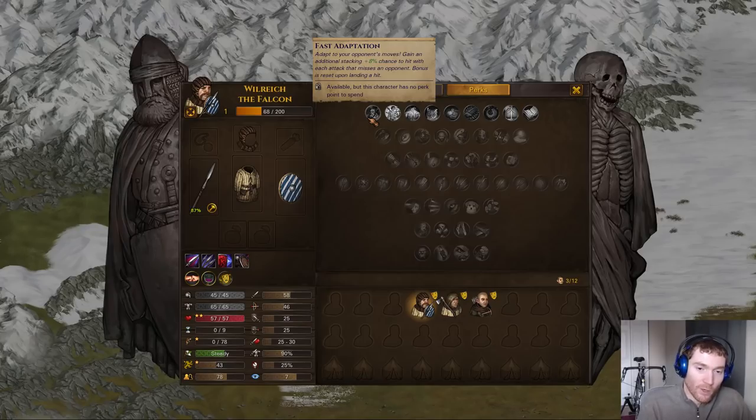I find Fast Adaptation useful on classes that stun. I build some stunners to control high priority targets like sergeants, Zweihanders, or hedge knights. These guys would do a ton of damage if I don't kill them, or sometimes I don't want to kill them because I want to farm their armor, which means I need to keep them alive for a number of rounds and stun them. Fast Adaptation is very useful there because I need those stuns to hit. I also like this on archers, particularly when fighting goblins — goblins have Anticipation, which makes them very difficult to shoot with ranged weapons.